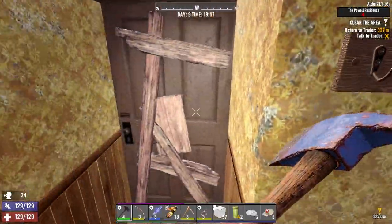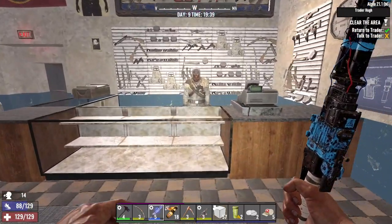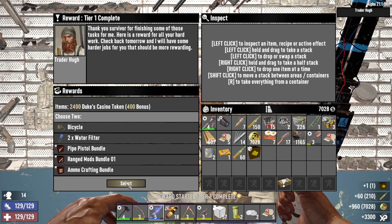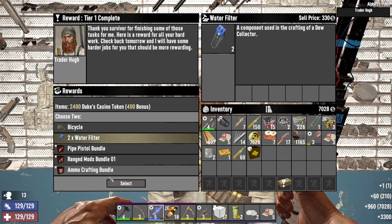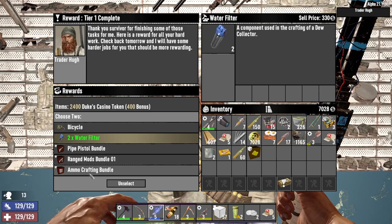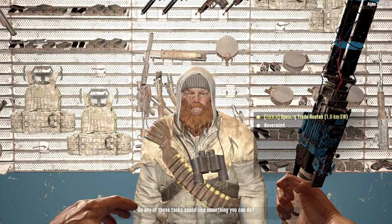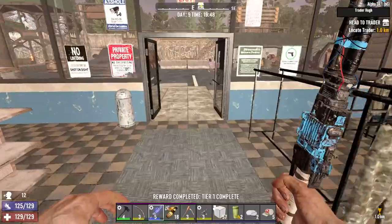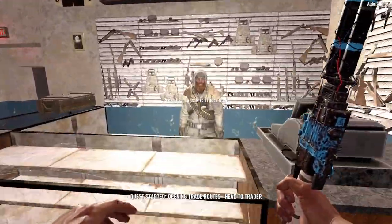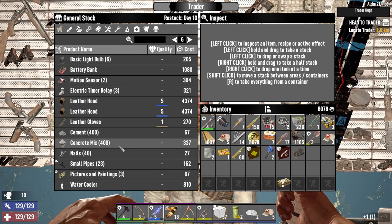What have we here? Crafted magazines and .762 — finally. Take the water filters I guess. The rest of these are kind of meh, nothing I really want. Ranged mods bundle out of them — special jobs. Trader Hue — let's go. Oh, did we check his restock? There's a generator bank, we do need one of those — buy it. Oh yeah, he had the blade traps and stuff, I remember now.